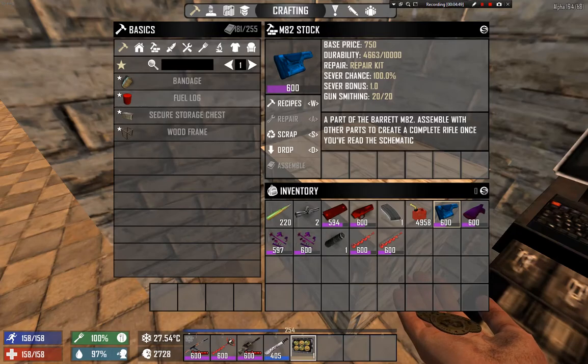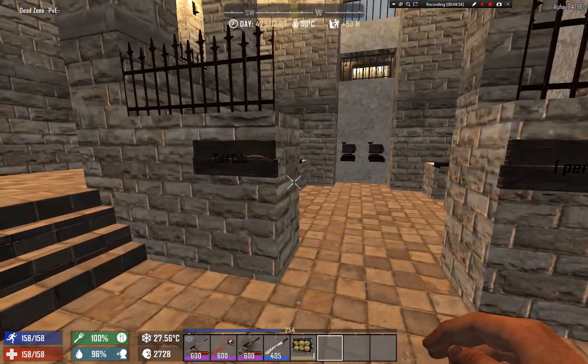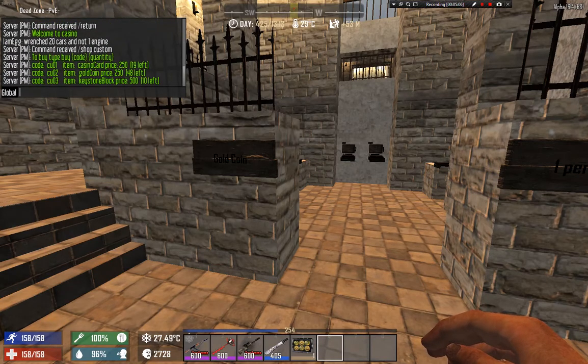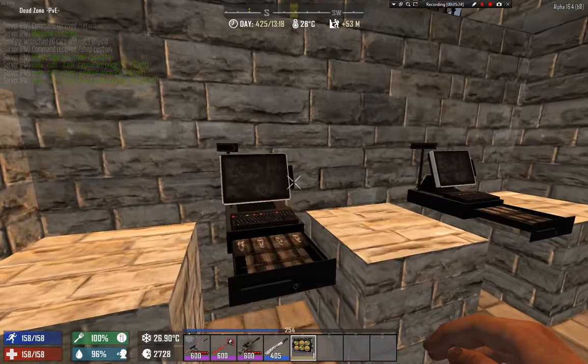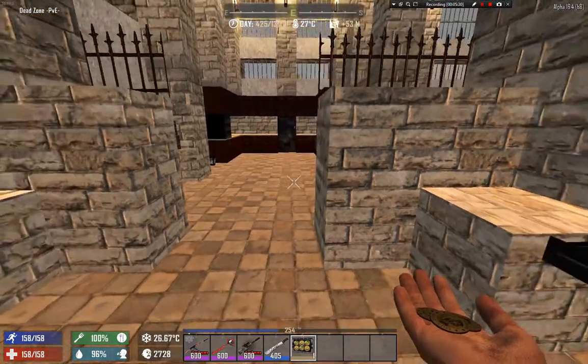Anyways, I hope you enjoyed this short video. To sum it up: you can find gold coins in cash registers, you can buy them in the shop with the custom command, you need a casino card to use the gold coins at the casino, and you can get the casino card by buying it or looting it from random loot. I hope you enjoyed this short gambling — well, casino — video. If you did, a like would be appreciated. See you guys next time, bye!